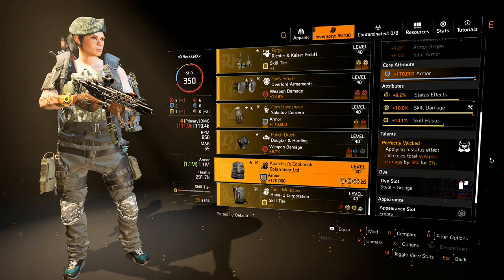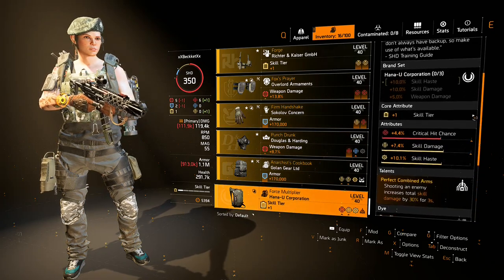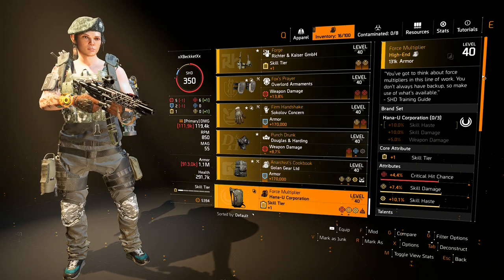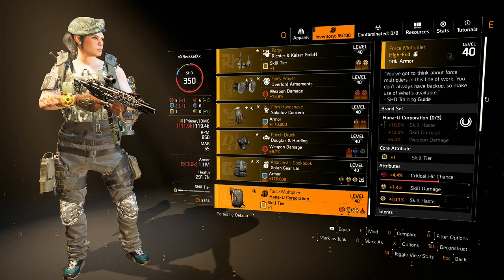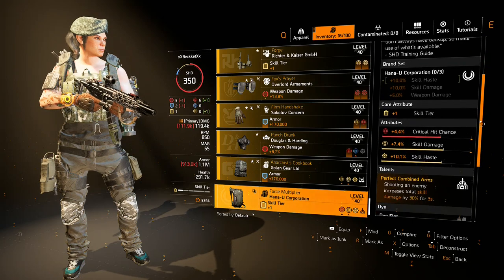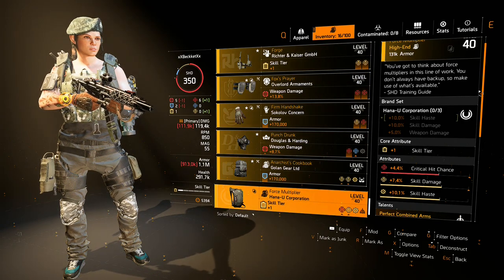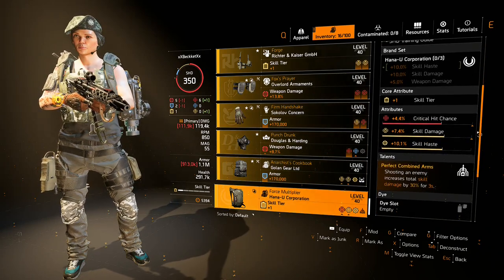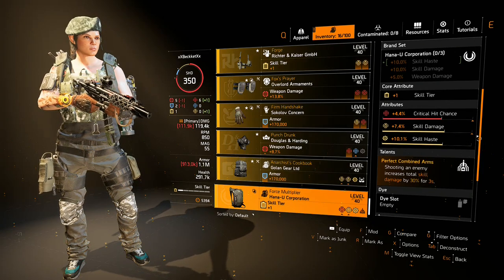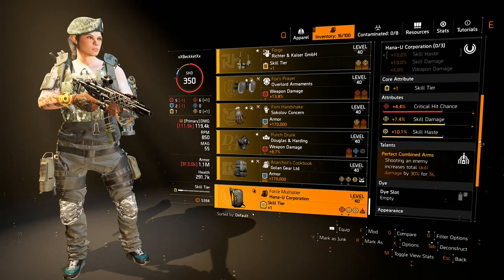The last item is Force Multiplier - a backpack. Combined Arms is the talent name. I love turret builds; they're really fun to play with Harmony. You use skill damage and you can build it fairly quickly. This one didn't roll great but it came with the talent Perfect Combined Arms: shooting an enemy increases total skill damage by 30% for three seconds. It's kind of a hybrid - you use it with Harmony, you have In Sync and Combined Arms rolling together. You're doing massive damage, your turrets go crazy, and Harmony hits like a truck alongside them. It's a very fun build to play.